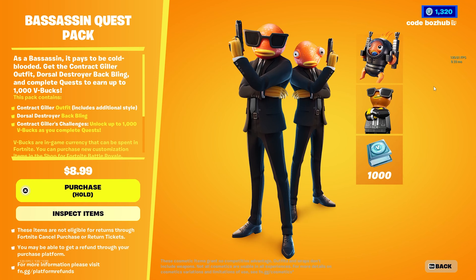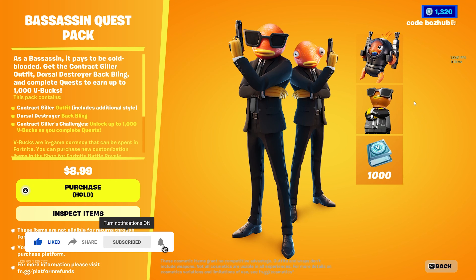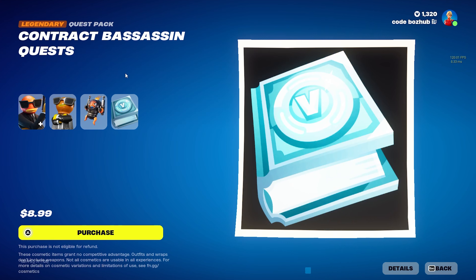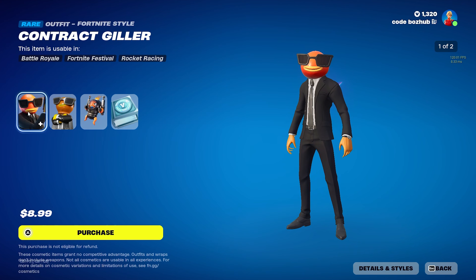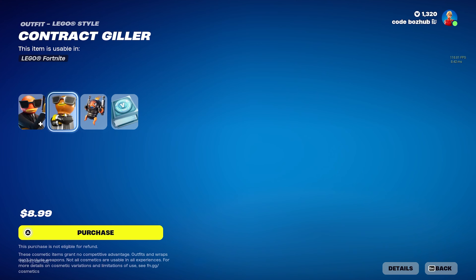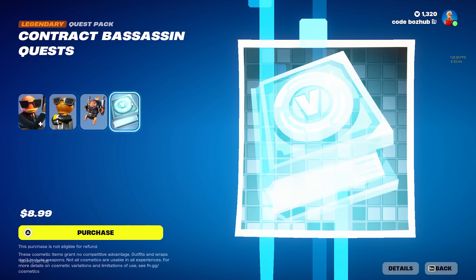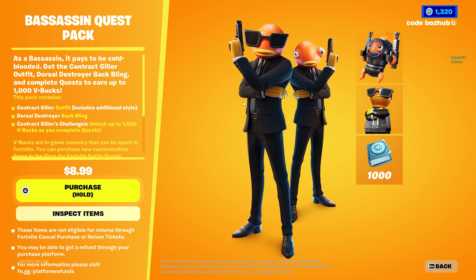The best pack in Fortnite is back in the item shop. Today we're going over how you can complete all of the quests to get 1000 V-Bucks for free. This pack is $9 here in the US and it comes with the Assassin skin with two different edit styles, a back bling, a brand new Lego variant which looks very sick, and of course the quest for 1000 V-Bucks. It's super worth it especially if you don't have a Fish Stick skin already, and the quests are unbelievably easy.